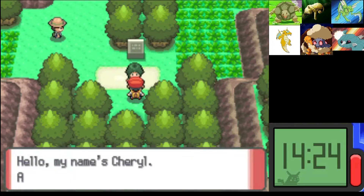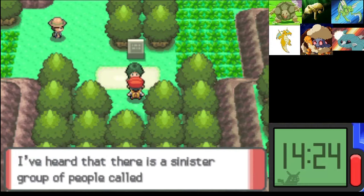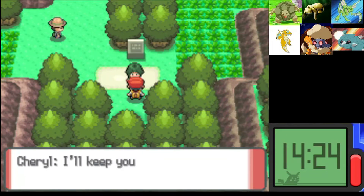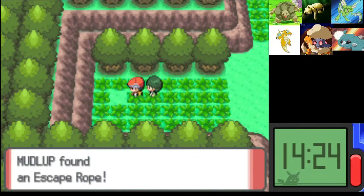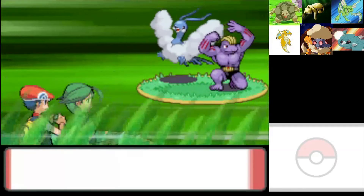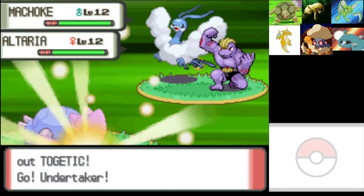Now if we had Cut we'd just slash our way right through here. We should change the order of our team — I'm going to put Undertaker in the front again. First step in and she talks to us. 'Hello, my name is Cheryl' — she wants us to go through the forest with her. She'll keep our Pokemon in perfect health. We found an Escape Rope. This is our first encounter for Eterna Forest — hopefully something good! We get a double battle with a Machoke and an Altaria.